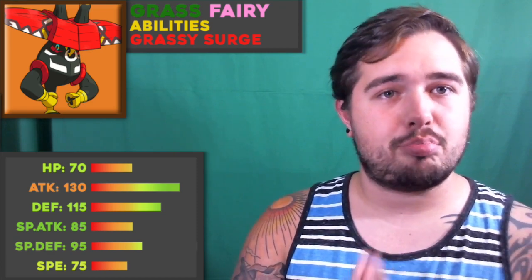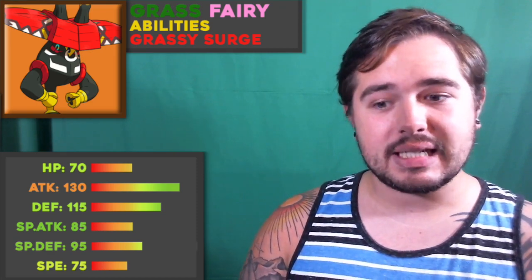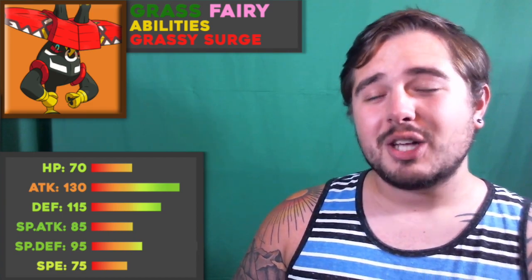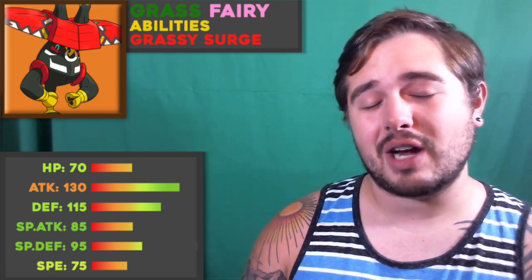Overall I'm going to give Tapu Bulu a solid B. That B is mainly because of its speed, its weaknesses, and the fact that it can be walled — not easily, but it can be. Going up against something like a Curse Registeel or a bulky Steel type with recovery like Scizor makes it harder to break through teams. It's not the best wall breaker, but it is still a very good one, and for that reason I give it a B.